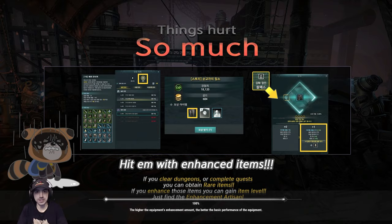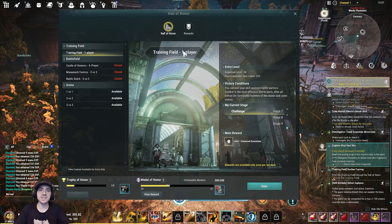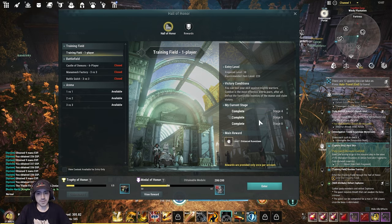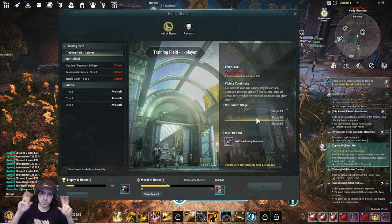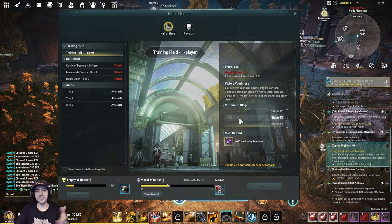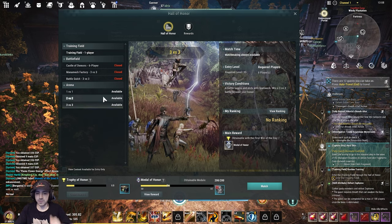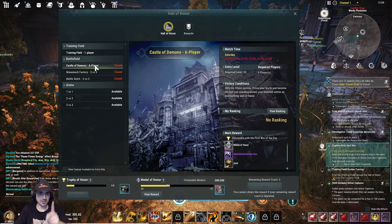There's a Hall of Honor system with 1v1, 2v2, and 3v3 PvP arenas. There's also a training field where you can practice builds against pseudo-NPC players to simulate PvP, and you get rewards for it. One thing to note: 2v2 and 3v3 arenas give medal of honor rewards, but 1v1 gives nothing — no rewards for it.